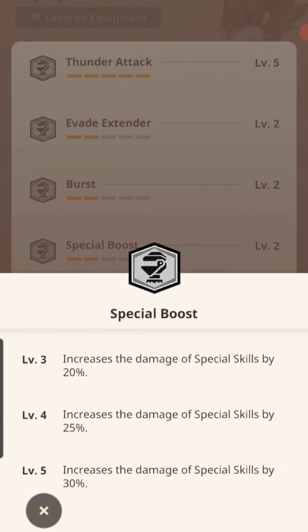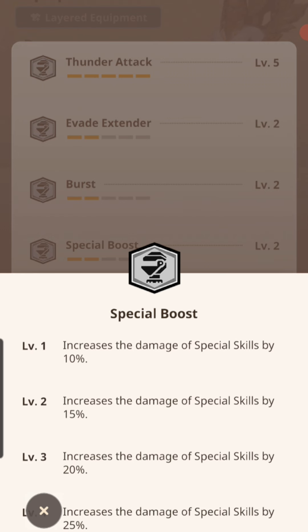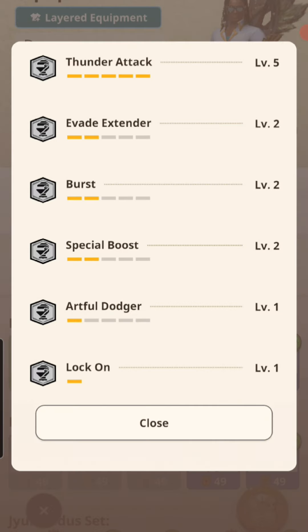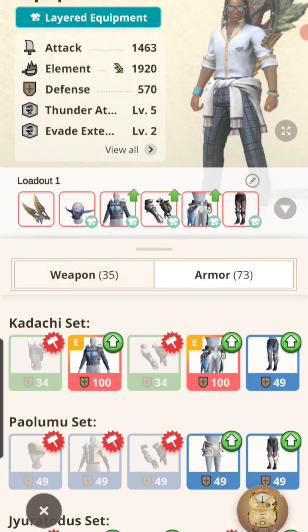Or if I want, I can do Special Boost level 5 and get a 30% attack boost when I do specials — but I'd rather get the attack boost on my dual blades. So after four consecutive hits I'm going to get extra raw attack — doing some raw math in my head, maybe around 370.